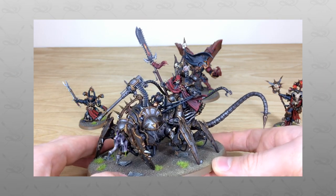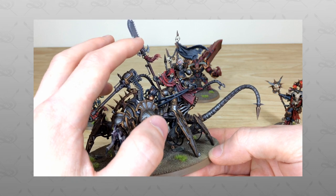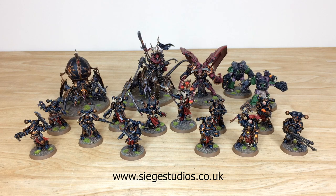Thanks for checking the video out, guys — I really do hope you like this commission showcase. I know for a fact that Kev had a great time working on these models. If you are interested in a commission with us here at Siege, in the description of this video click the link next to 'Get a Quote'. That takes you directly to the Siege Studios website contact form. Complete it by selecting the relevant drop-down options, include a list of models in our model list format in the message section, and fire it off to us — we'll come back with a quote and get the process started.